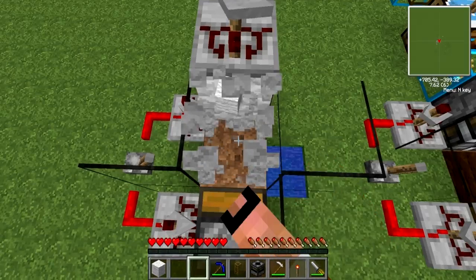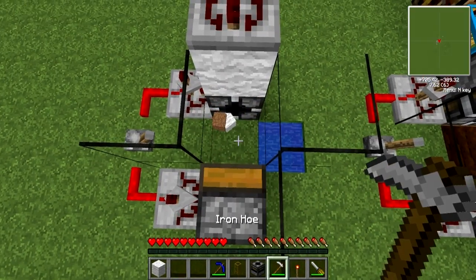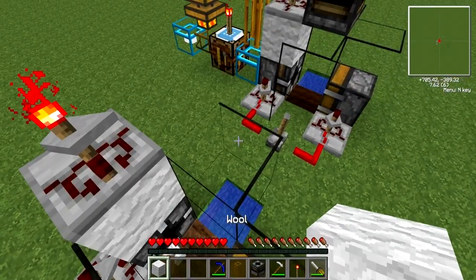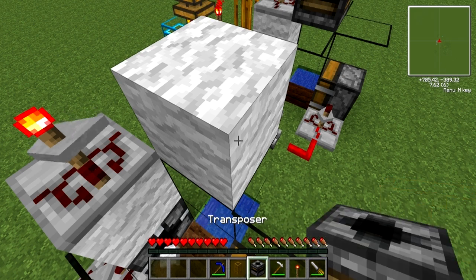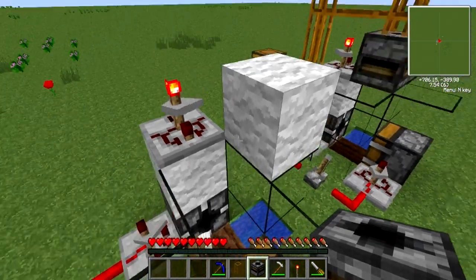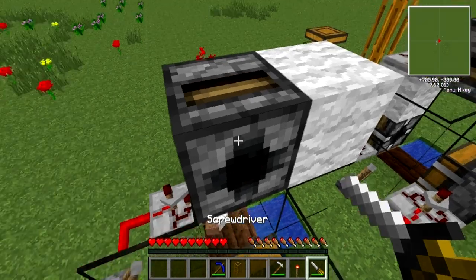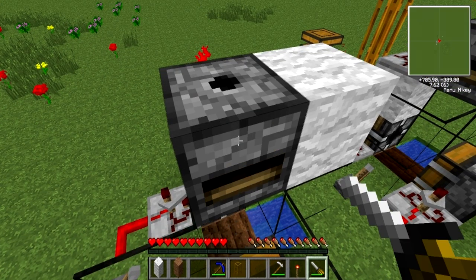You can take out the two middle blocks again, till the soil, place a bracer block, select your transposer, and place your transposer next to it. Now use your screwdriver to configure it where the small hole is facing up and the large hole is facing the bottom.